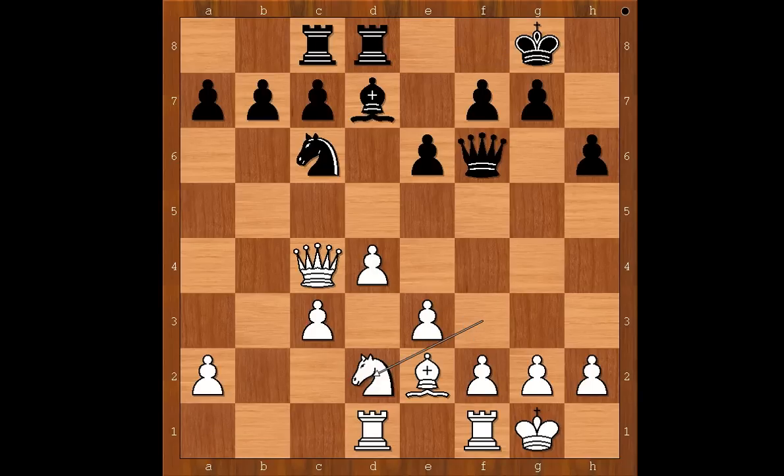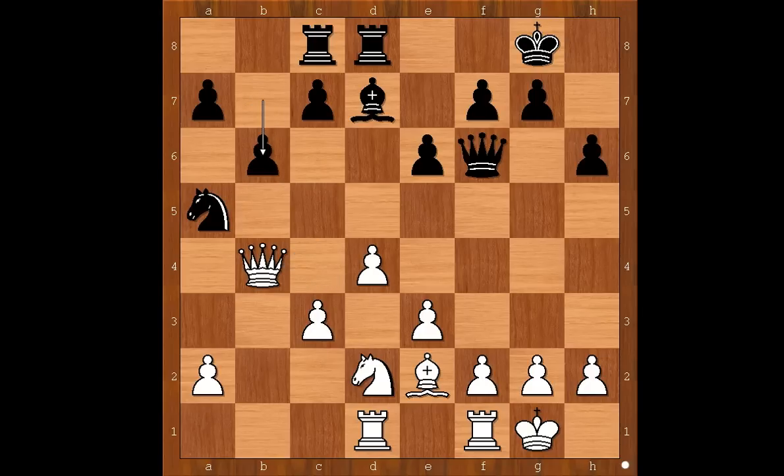Aronian played Nd2, intending Nxe4, and also he wants to push the f-pawn. Knight to a5, attacking the queen and intending c5. Queen to b4, b6, and now a very clever move: bishop to a6, attacking the rook and forcing the rook to go off the c-file.